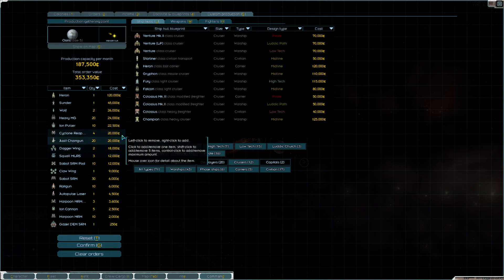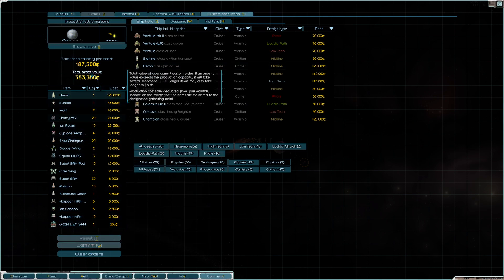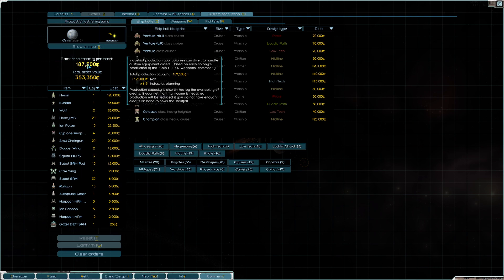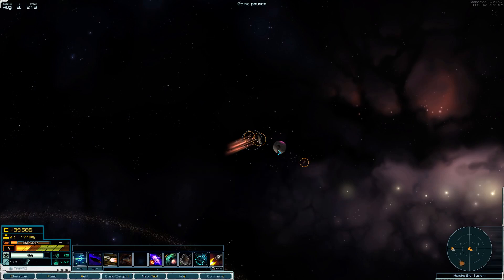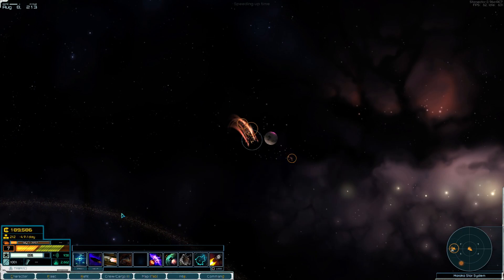There we go - it'll start working on these orders. What's 187 times 2? About 375. So in two months we should have all this produced for us. We have enough to pay for one month but we need 200k to pay for the next month. Double checking our officer - our contact didn't have anything for us.